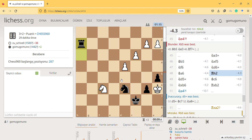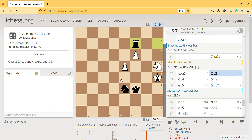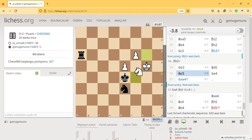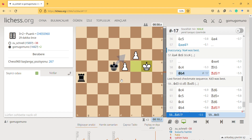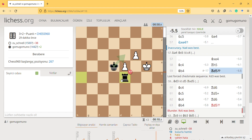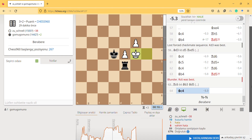He played knight e4 - it's a blunder because there is knight e3. After that I'm winning. After this trap he took all my pawns, which is bad, and then the rest is just endgame. The engine says there was a checkmate sequence I missed - I didn't see there was such a sequence.